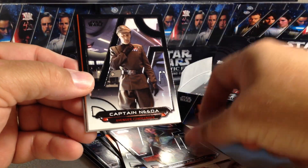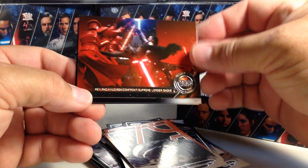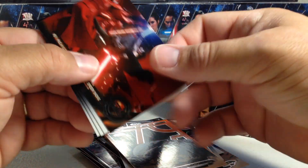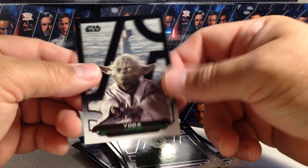We've got Paramita, Nita, Queen Sentel, Space Slug, that cool Kylo and Rey fighting card, Commander Fox, Limbic, and Yoda.